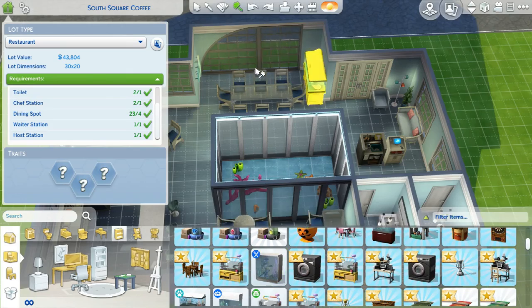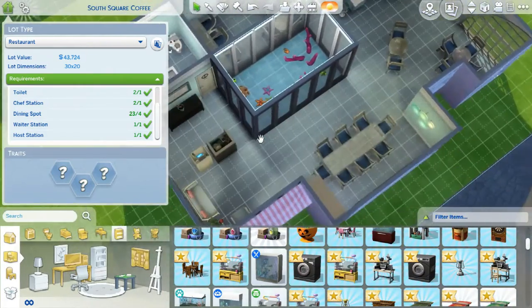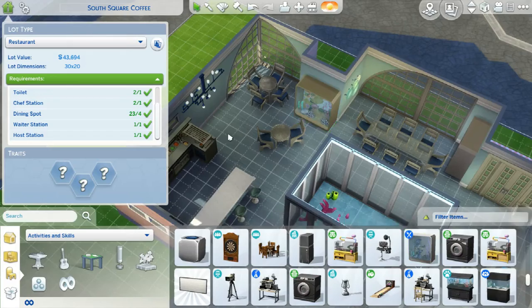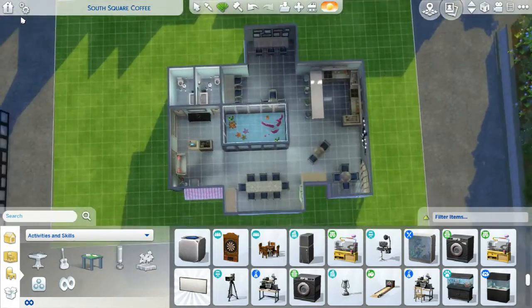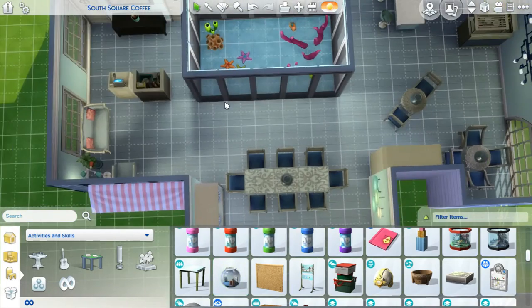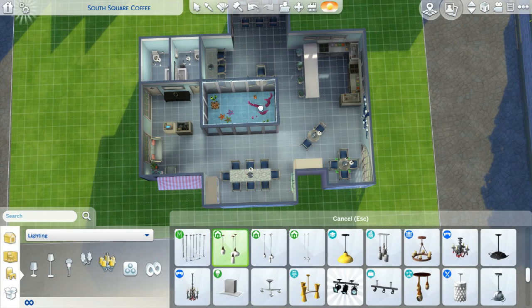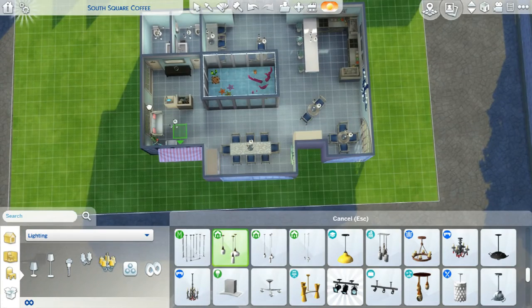I realized I hadn't put any fish tanks in yet, so I had to do that. I squished some of them into the wall a little bit so they weren't as bulky - the fish tanks in this game are really bulky, I wish they were a tad bit smaller. I also put the really small fish tanks on the tables as centerpieces and fish bowls on all the tables. I'm just hoping the sims can still eat there on the little tables.